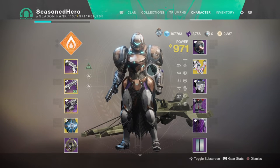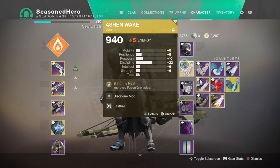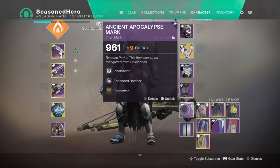With the armour covered, let's take a look at the mods. We have the following — Head: Discipline and Fighter Power mod. Arms: Discipline and Fastball mod. Chest: Recovery, Molten Overload and Taking Charge mod. Legs: Resilience and Firepower mod. Mark: Innovation, Enhanced Bomber and Firepower mod.